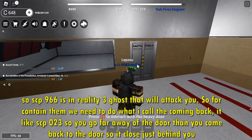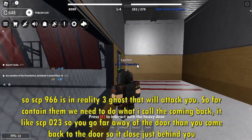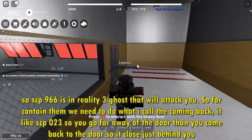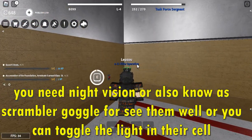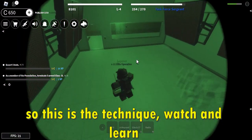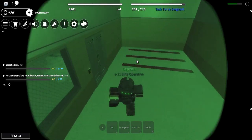SCP-966 is in reality 3 ghosts that will attack you. To contain them we need to do what I call the coming back — like SCP-023, you go far away from the door then come back so it closes just behind you. You need night vision, also known as scramble goggles, to see them well, or you can toggle the light in their cell. So this is the technique — watch and learn. Easy contain.